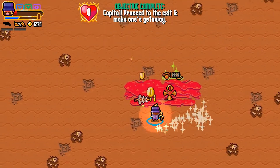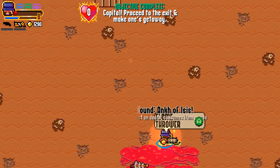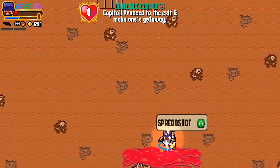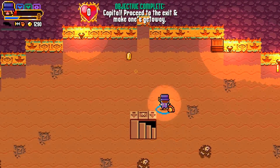So he dropped a lot of coins. Another Ankh of Isis — resurrect on death, consumes one use. And a flamethrower — let's grab that. Just grab this coin and then we'll head through the door. Jolly good show.